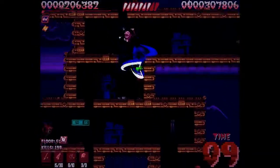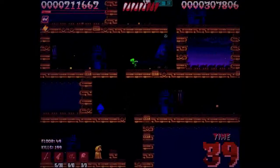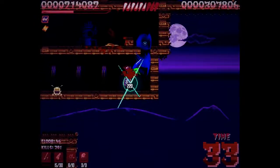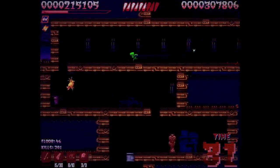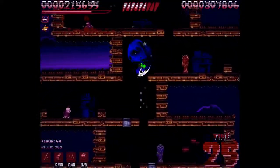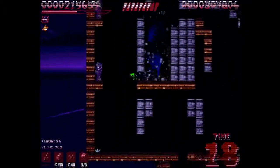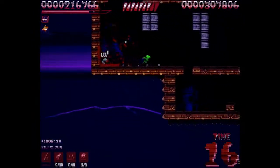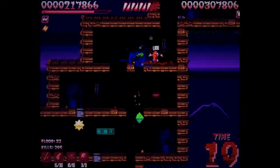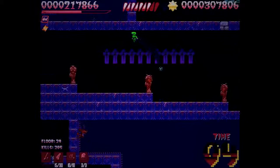I didn't even know about the super jump until maybe my third or fourth run because they don't have a tutorial for it. Interestingly, when you get hurt it resets your timer, which I didn't know before. Different types of statues do different attacks - red statues do a fire spit attack while other ones do a wall of fire, which is harder to dodge. I'm getting close to running out of time again.